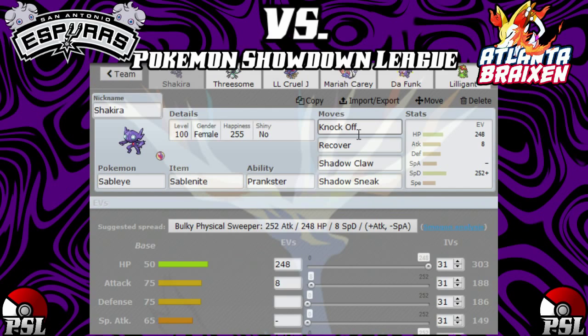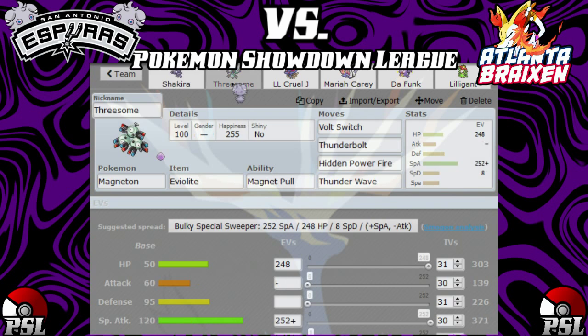We are bringing Shakira with Knockoff, Recover, Shadow Claw, and Shadow Sneak — all physical, mostly defensive, to take hits from the Chandelure which I believe is going to come. That's really scary, especially if it's Choice Specs. Knockoff gets items off and hits Cresselia pretty hard. Recover gets our health back. Shadow Claw hits the Chandelure pretty hard, and Shadow Sneak for priority.